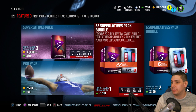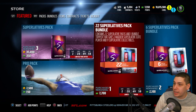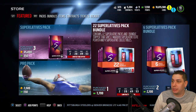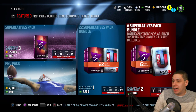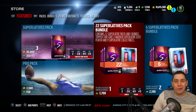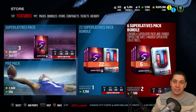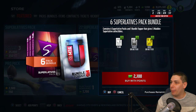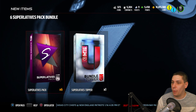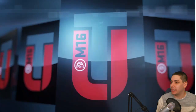If you do get the 22-pack bundle, you get an automatic Elite Superlative player plus nine additional Superlatives collectibles, so you're basically gonna get four Superlative Elite players with the 22-pack bundle. With the six-pack you pretty much get yourself one. The price difference definitely indicates you should go bigger, but I don't want to put all my money in because team of the year stuff is going to be coming out soon. So we're gonna go with the six Superlative bundle and guarantee ourselves at least one Elite player.